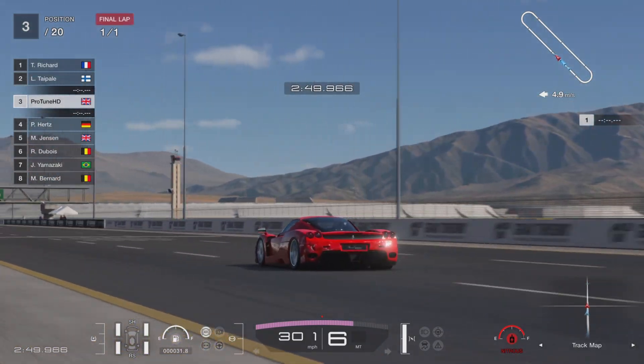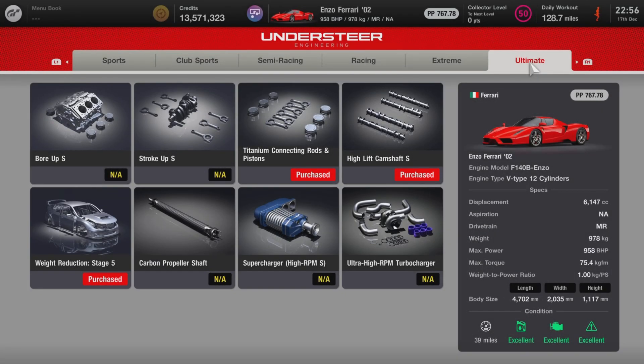Instead of starting with the introduction in the garage, we'll go straight to the tuning shop and then on to the actual setup. This is a pretty expensive car to upgrade and to purchase. It does come with a Stage 5 weight, so make sure you buy that. For titanium rods and pistons and high lift camshafts, buying the 'S' version will automatically purchase the normal parts first, so always buy those before the ultimate parts — it saves spending extra money for no reason.